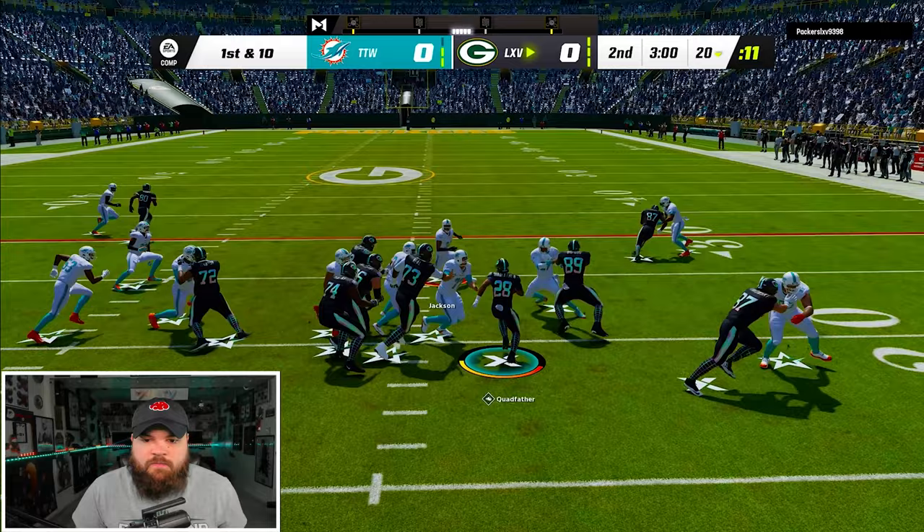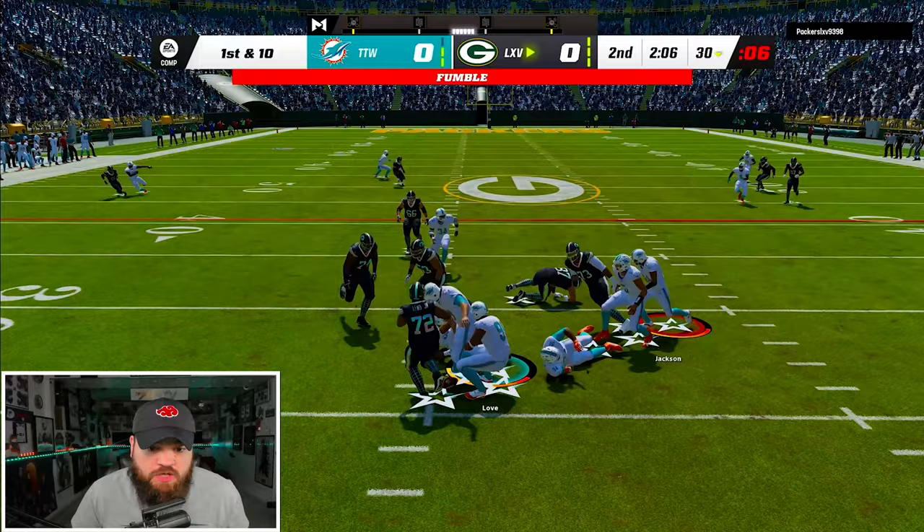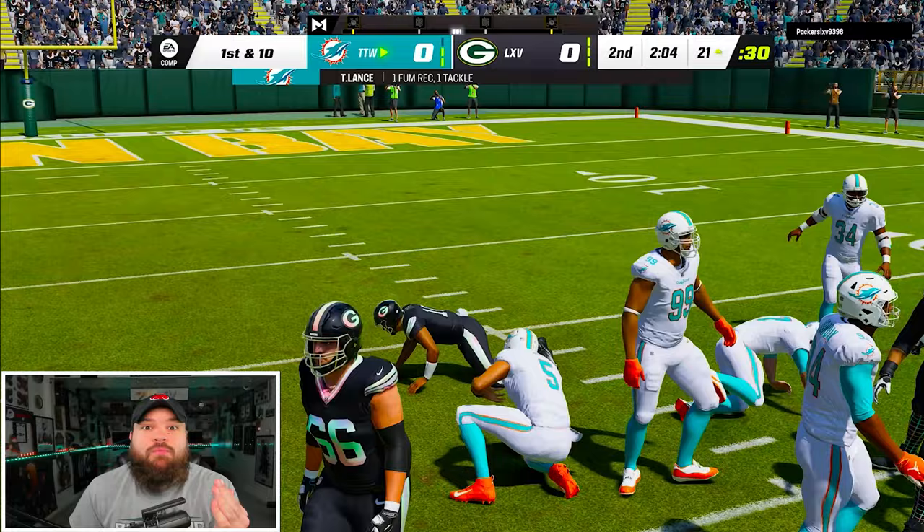First and 10 this time he goes with the run with Quadfather. We're sending the pressure at him again — he got the guess read. This time he goes with the QB draw and we blow it up. Jordan Love fumbles. We've gotten so many turnovers this game. Can we please finally get in the end zone with Thad Moss?